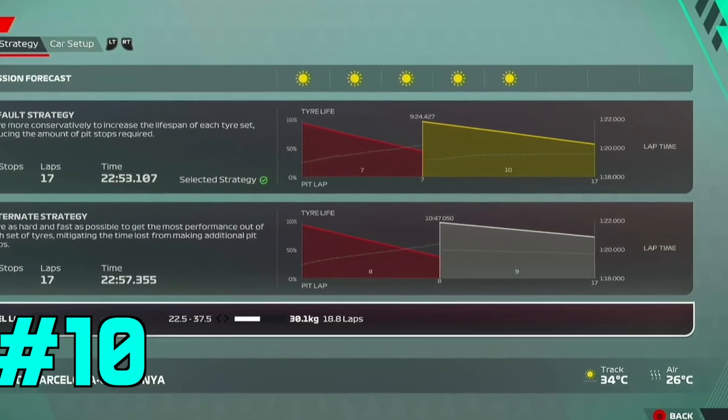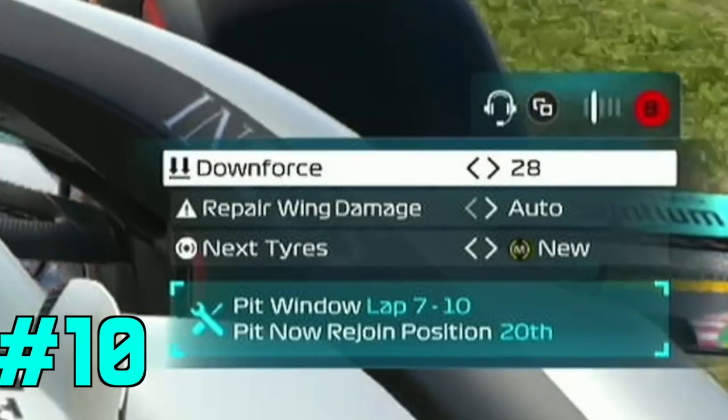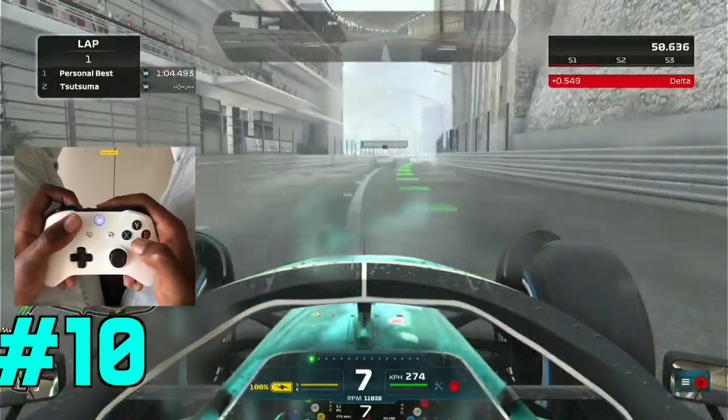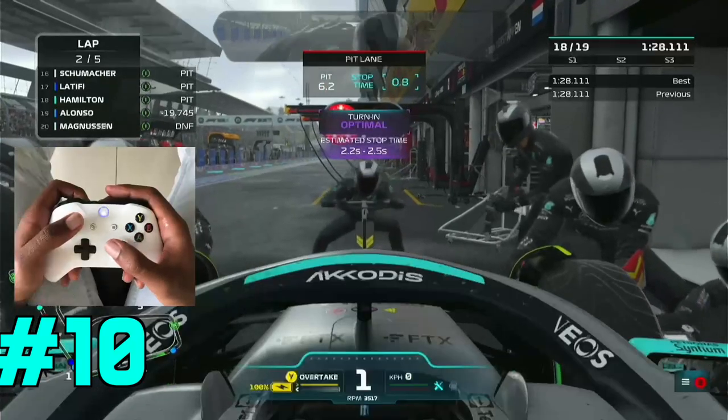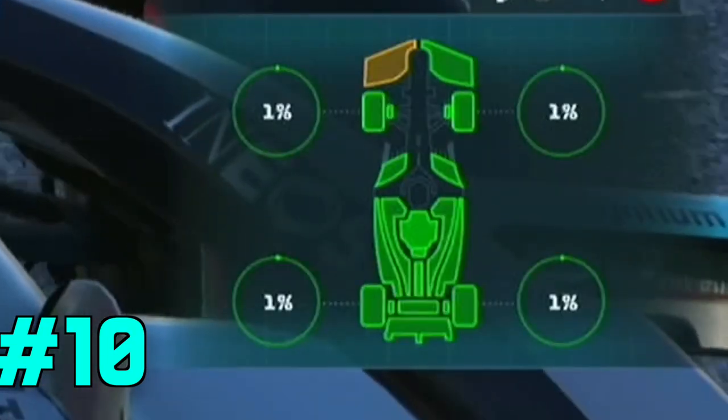Don't like the strategy changes that the AI gives you during the race? You can make your own strategy changes by heading to the race strategy MFD page, where you can change your tire compound — which can be useful when the weather is changing — your wing level because the car's weight balance changes as you use up the fuel, or you can opt to change your damaged front wing at the next pit stop.